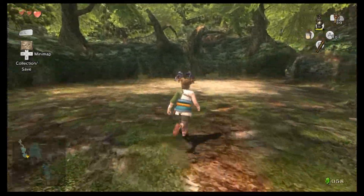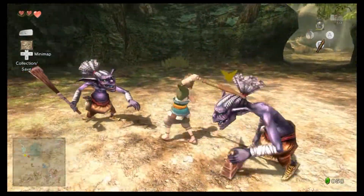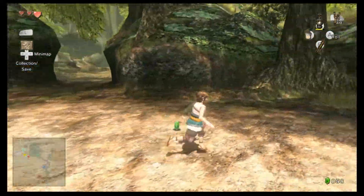So there's these two guys, and again, same concept — just swing my wooden sword until they fall over. Because early game enemies are not yet a threat.